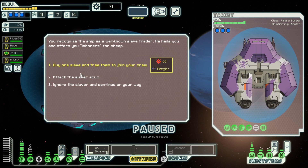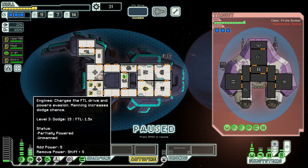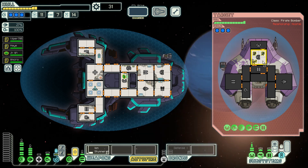Buy a slave, fight a ship that has way too many guns and no med bay — so you know what we're going to do, let's attack them. Let's get our ducks in a row. Teleport to shields. We need to murder them very quickly — you're going to mind control the first guy to walk in the door. The whole goal here is to not let them shoot anything.